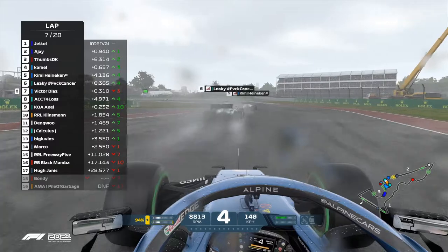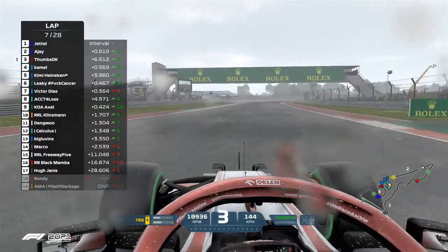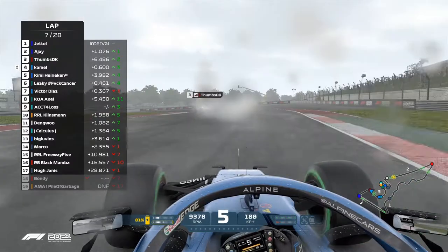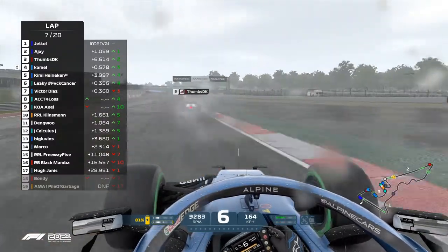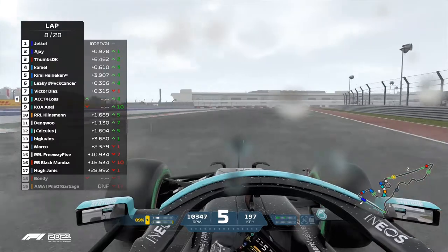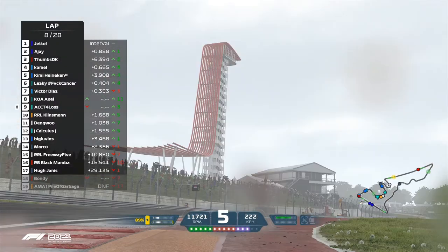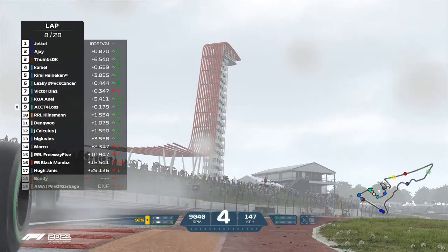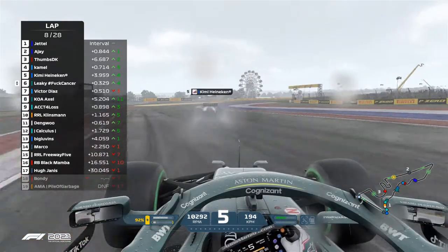There is a yellow flag in sector three — I think it's Thumbs, as he's lost a massive amount of time. Between Jet, AJ, and Thumbs DK — excellent accounting for losses. Side by side around the trio of turns — this is some great racing between the Aston Martin and the Mercedes in front of him.